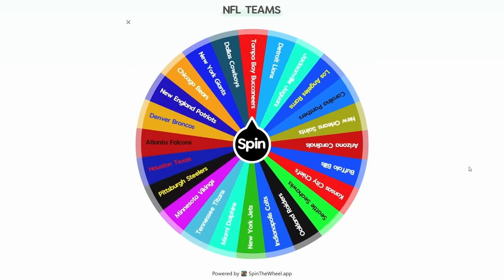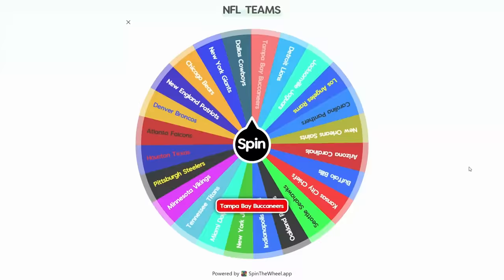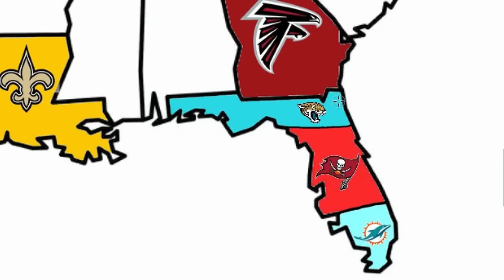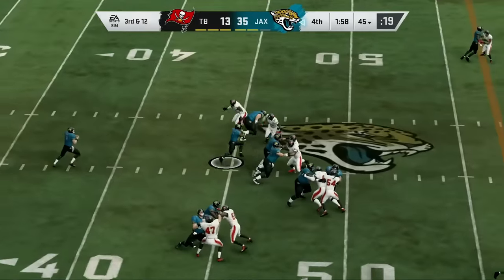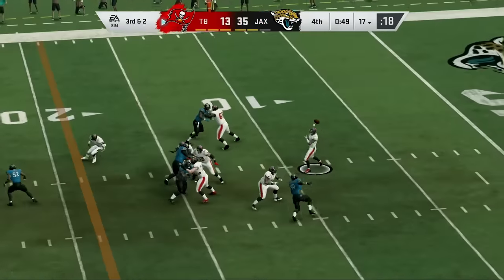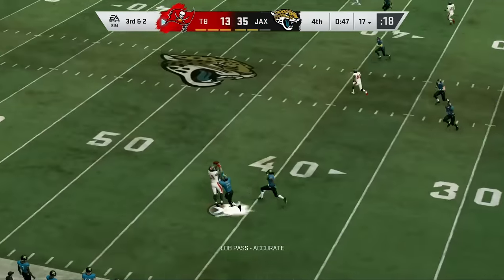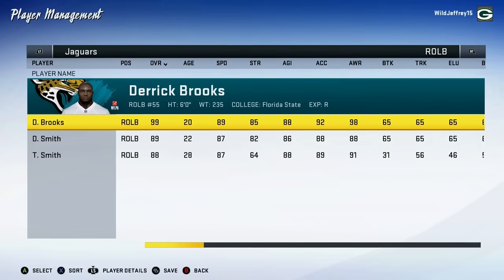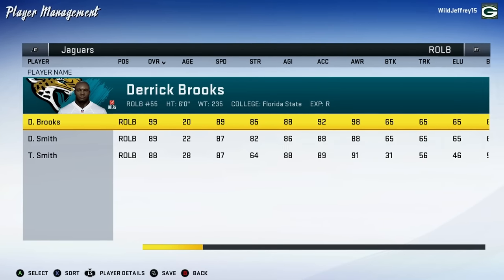The Buccaneers are probably one of the teams on the lower end of things, and the arrow has them going against the Jags. Neither of these teams have a super rich history, but the Jaguars take care of Jameis Winston's Tampa Bay Buccaneers. That's one Florida team eliminated, and Jacksonville adds Derrick Brooks to their already loaded defense.